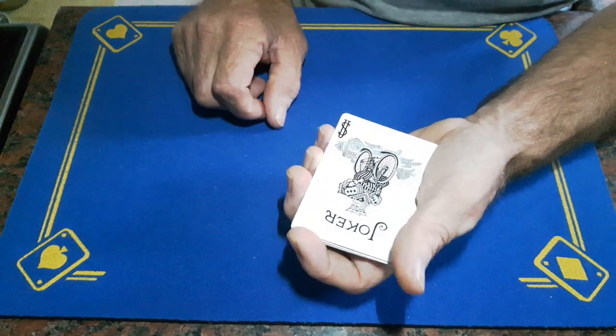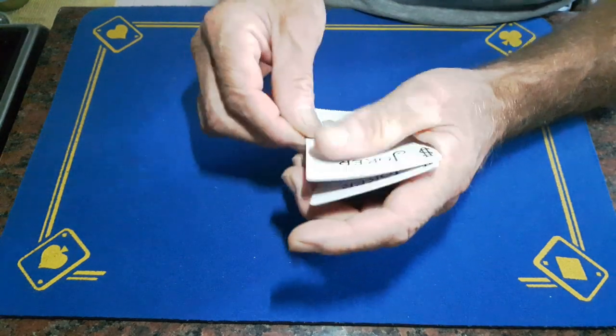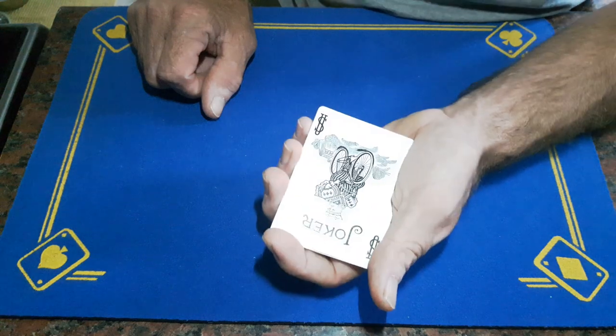In the real world you can easily just pull your hand up a little bit like this to the spectator as you flick this card over — they will never notice. But on a fixed camera from looking down it's quite difficult. In the real world you'll get away with that.